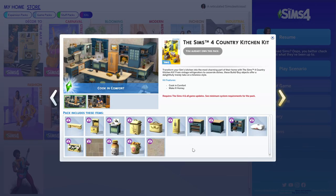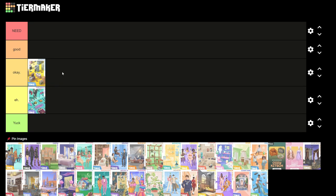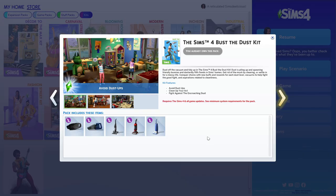Next is the Country Kitchen Kit. I always love getting a new kitchen set for variety, but I don't use it a lot. Even if my sims live in Henford-on-Bagley, I'll likely use the Cottage Living counters because I think those look better. This kit is very rustic and country, which isn't really my favorite, so I'd rate it okay.